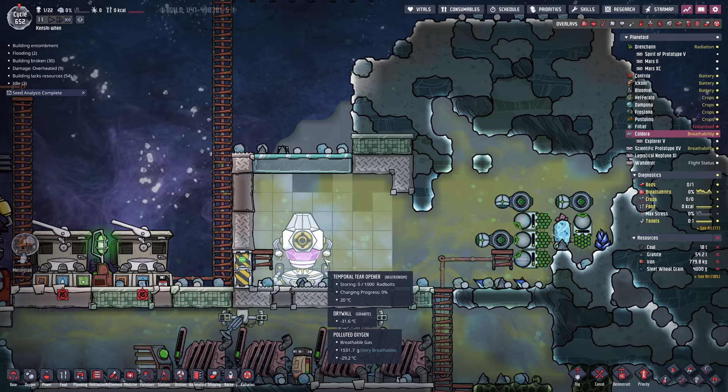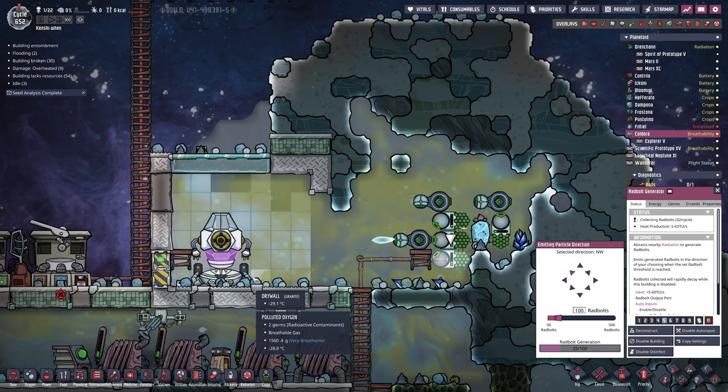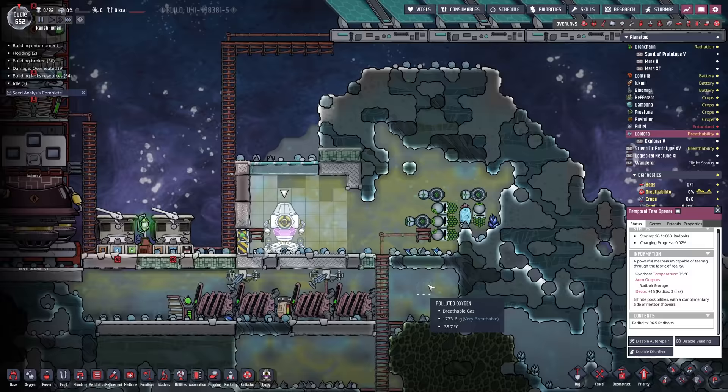Now if we fire over some rad bolts — you've got a decent amount in you. If we set you to 100 and fire... it enters in and we get 96 rads. So we actually lose 3.5 rads across the way. So 104 seems like a reasonable amount. We'll change all of them to 104 — that should probably get it there in the end, and then they'll all feed into that.